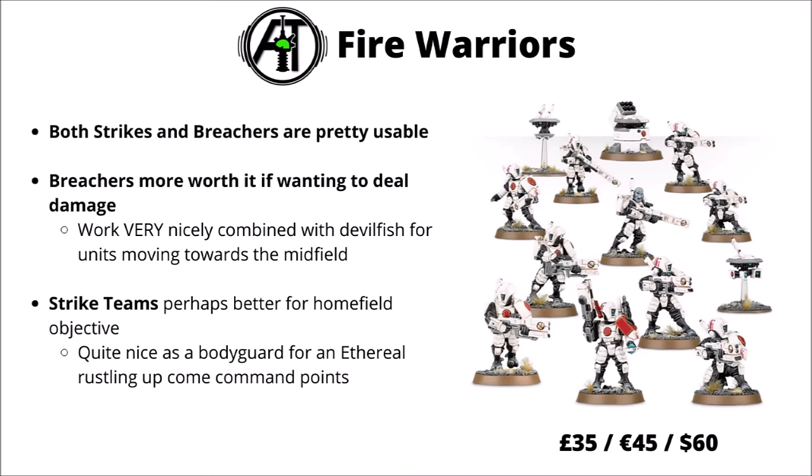Specifically looking at Fire Warriors and Crisis Suits: for the Fire Warriors, I think you could very credibly build them as either Strike Teams or Breachers. If going for Strike Teams, I'd be a lot more tempted to fill them with Pulse Rifles as opposed to Carbines. Breachers tend to get played a little bit more in competitive lists, perhaps particularly jumping out of Devilfish to get them in range of targets — they are quite scary given how cheap they are right now. Strike Teams are kind of nice for a home-field objective and could be a good bodyguard for an Ethereal. The Cadre Fireblade is a pretty reasonable upgrade to either unit at just 40 points. For the Drones, I'd definitely build one as the Guardian Drone, which is pretty much auto-include in the unit right now.